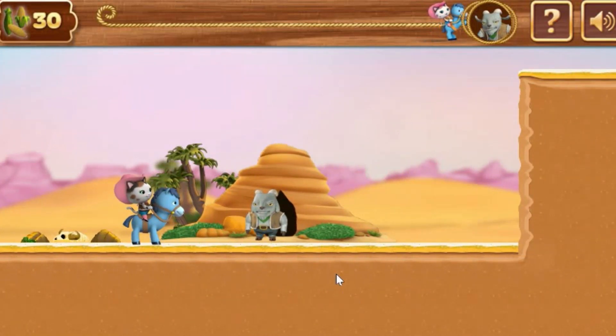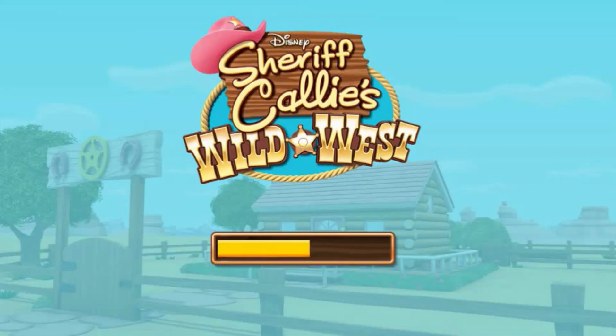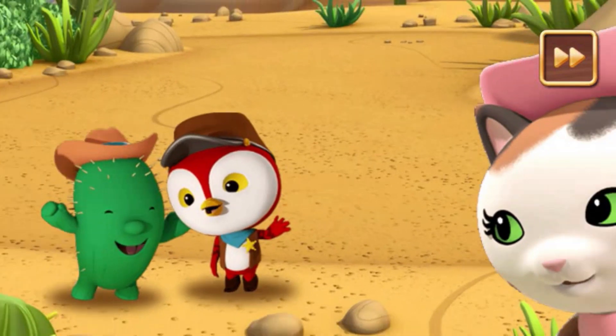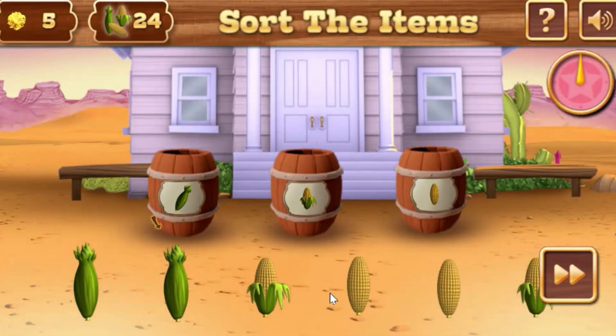We found the hideout! Great job! You just earned yourself some gold nuggets. You need to learn how to get along and treat other people right. Great job, partner! Now let's go and sort the stolen items and give them all back to their rightful owner. Help Sheriff Callie sort the items in their matching barrels. Before time runs out, you'll earn gold nuggets for sorting the items.